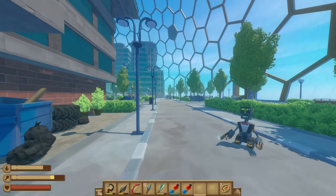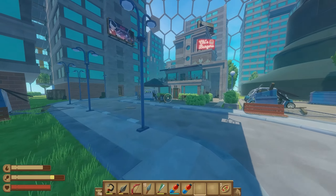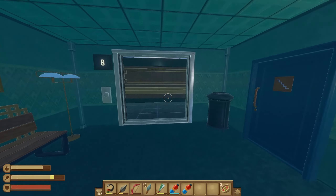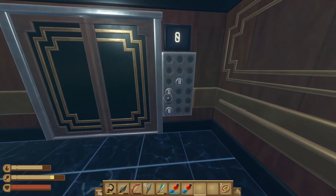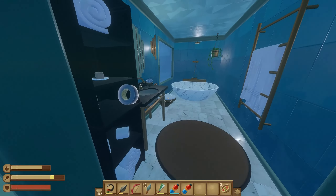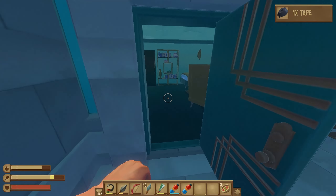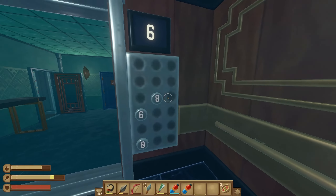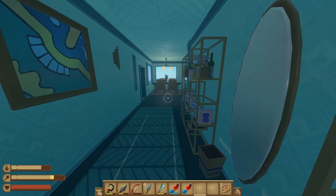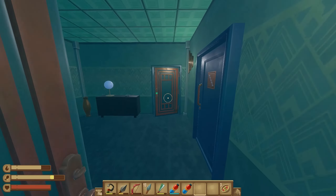We're going to go out of building one, make a left. When you see the sign for the burger joint, look to your left — that will be building number two. Use your keycard, and we're going to go to floor six first. There's a piece of tape there, and another one. Now we'll go up to the eighth floor, and we'll have a piece of tape here on the countertop. That's going to be all of them for this building, so we'll head back down.